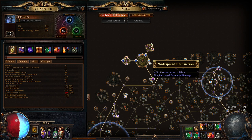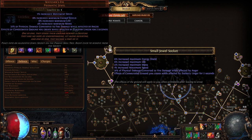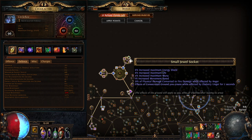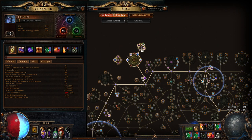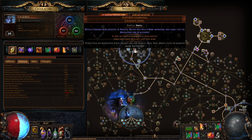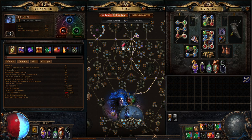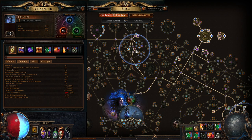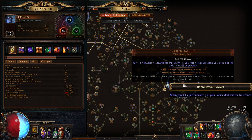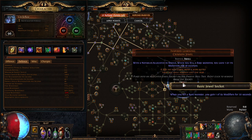You also need a Watcher's Eye with physical damage converted to fire while affected by Anger — that mod goes for about 30-50 chaos right now, very cheap. For medium cluster jewels, I rolled them myself. The key thing you need to buy are Inspired Learnings, currently about 2 exalts each. Place them in the exact locations shown in the POB — they'll steal an additional buff from each rare monster you kill, stacking on top of your Headhunter and ramping your buffs even harder.